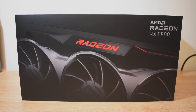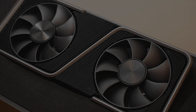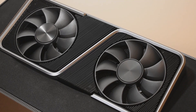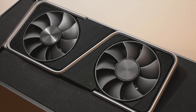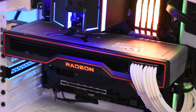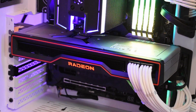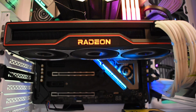I'll preface this video by saying that I know that getting a hold of any of these cards is a tall ask. But here in the UK on the Nvidia and AMD website, between my last video and this one, both the 6800 and the 3070 have been available at multiple points in their Founders or Reference Edition SKUs and at MSRP, which is sadly absolutely not the case when you look at the ridiculously marked up AIB cards.